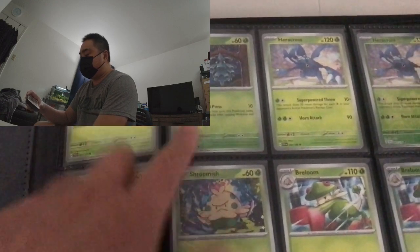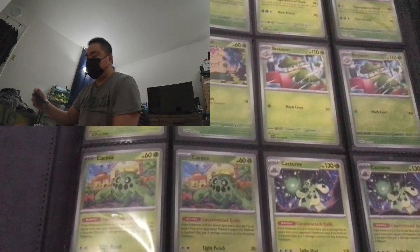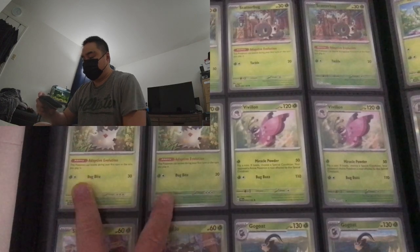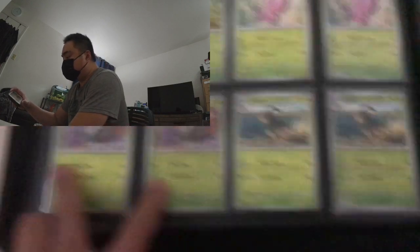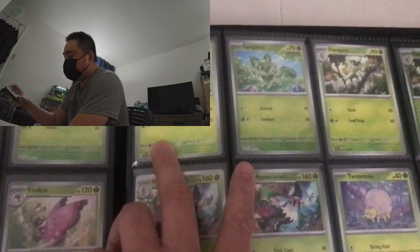We have Pinetoe regular and reverse, Heracross regular and reverse, we have Shroomish, Breloom, also Cacnea, Cacturn. Going on to the next page we have Tropius, Scatterbug, Spewpa, Vivillon. We have Esikido, we have Gogo.